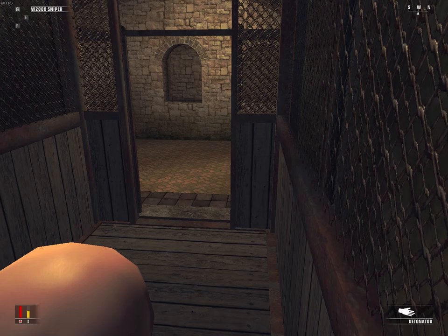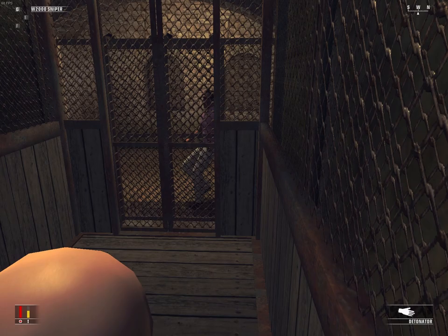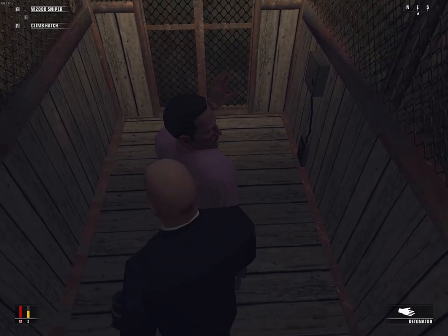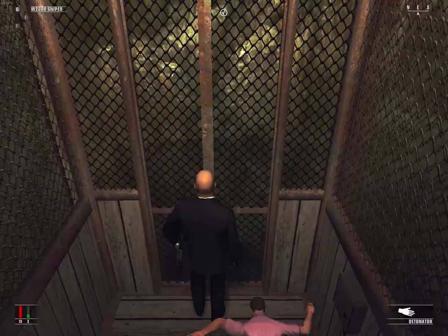Meanwhile, Manuel is still following me and gets all the way into this elevator where I can push him as the elevator is going down, meaning he'll die to fall damage since the elevator floor is lower at the end of the push than at the start of the push. There's also a chance that some random guard follows you in this elevator, but he's also easily pushed, so hardly an issue.